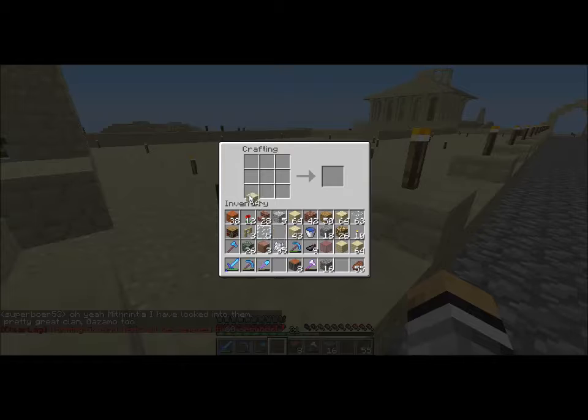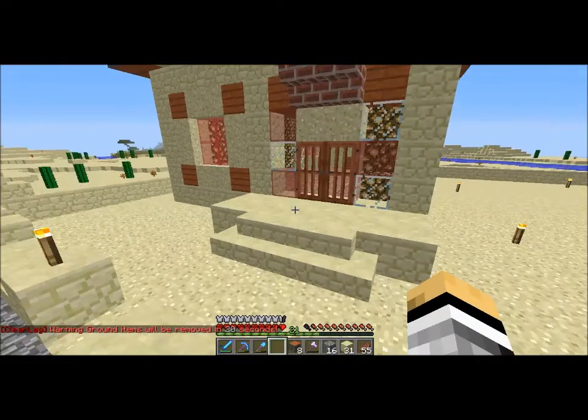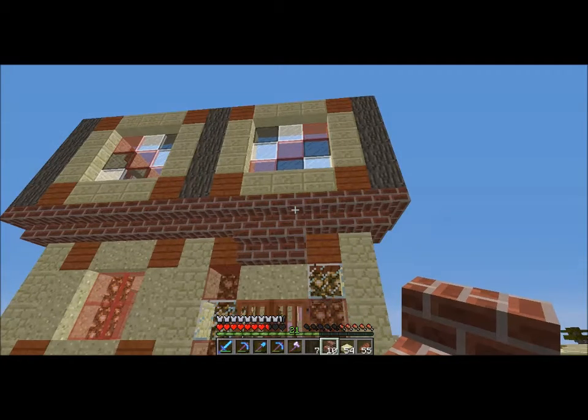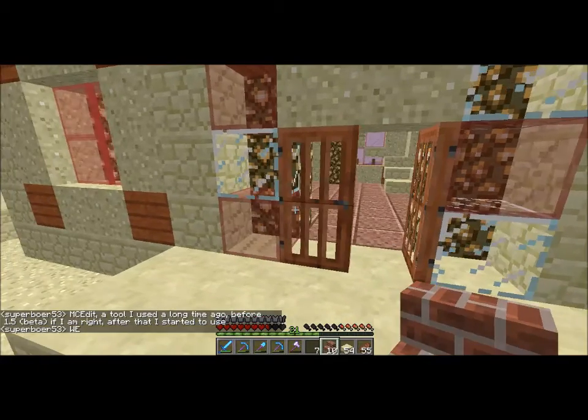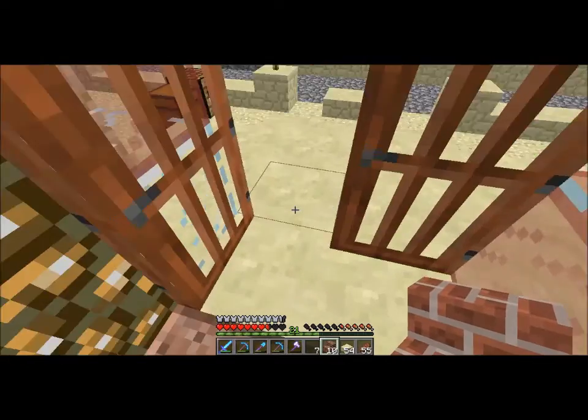There we go — sandstone. You spread it like that and you get all of these stone slabs. I just realized I don't need all of these slabs. Oh my god, I made a grave mistake. You know what, we're just going to have a bunch of chiseled sandstone. Worst comes to worst, we'll make some more upstairs.